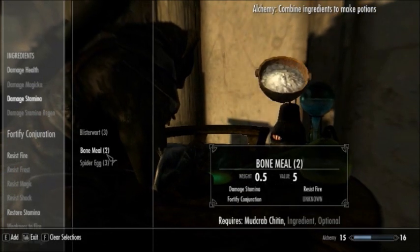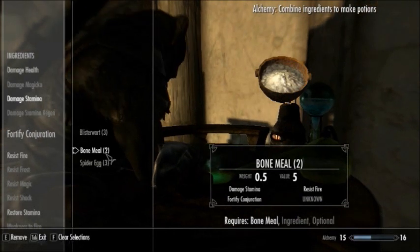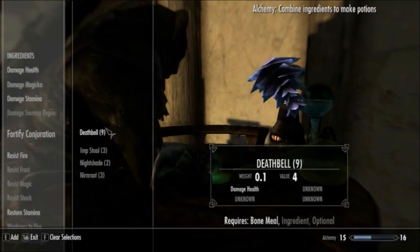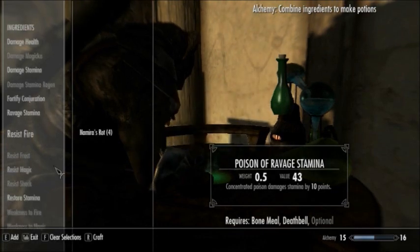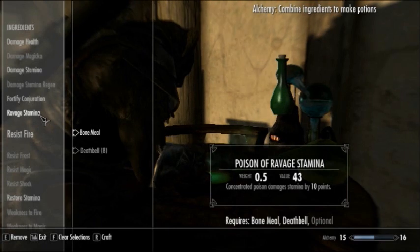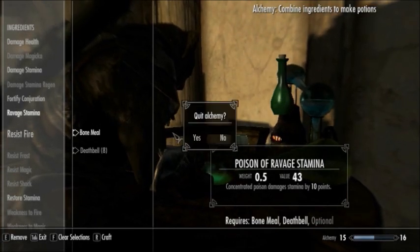Let's mix Bone Meal. Let me clear selections. Bone Meal and Deathbell - let's see what that makes. Nice! It's a poison this time - Ravage Stamina. What's Ravage Stamina? Interesting. Making potions is awesome!